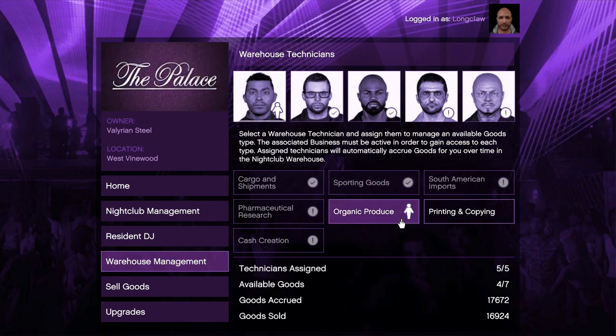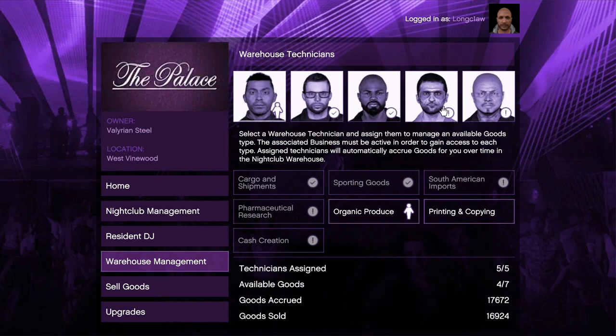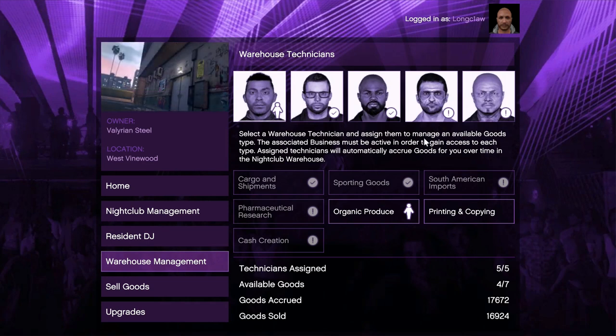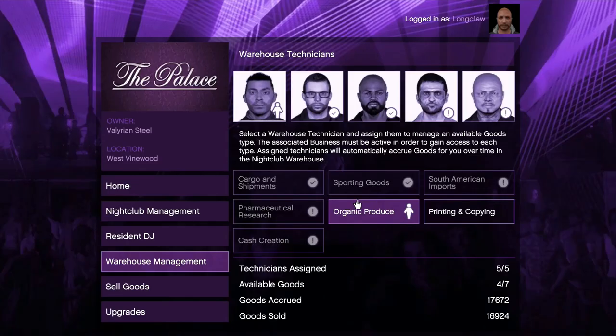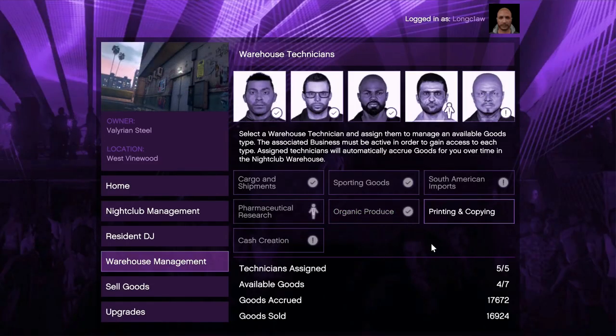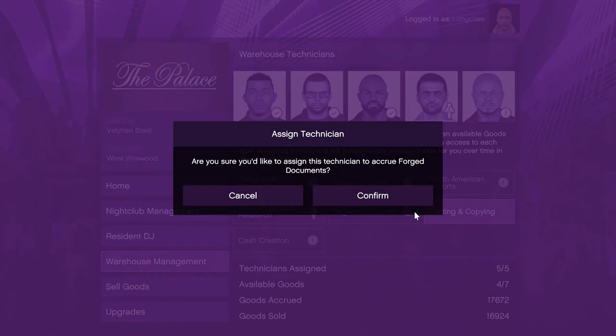Each technician will start to produce stock for you in your nightclub warehouse at no cost. Your other businesses don't need to have stock in them — you just need to be active. Your other businesses operate separately, and this is all additional income. Once it's set up it's totally passive and provides you with huge amounts of money daily. It's an awesome addition to the business setup and you need this to start rolling with big bundles of cash.